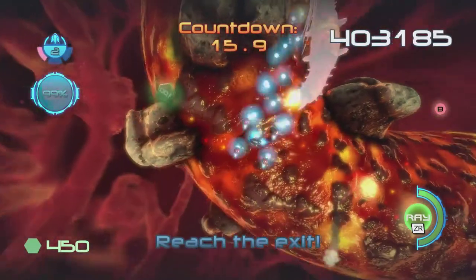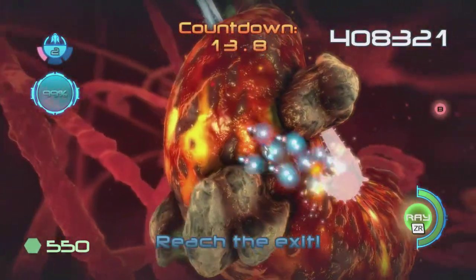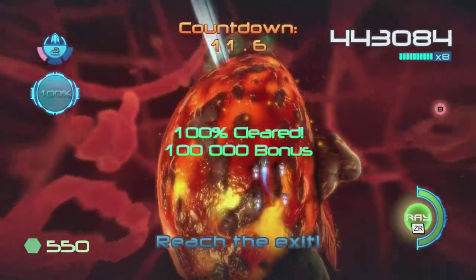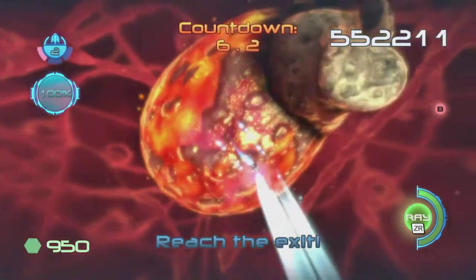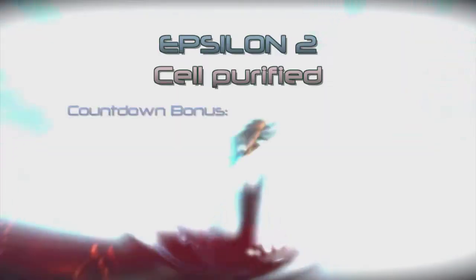I'm not going to get any of these tokens. I'll at least clear these off. And that is cell 2. You can gamble at the end of each stage and try to go for 100% clearance.